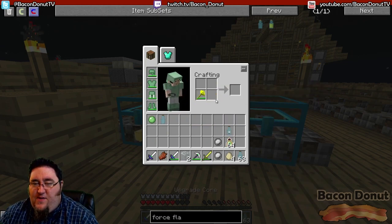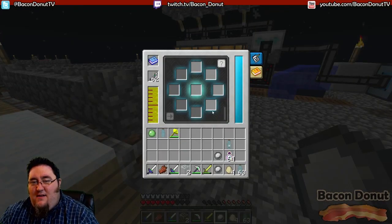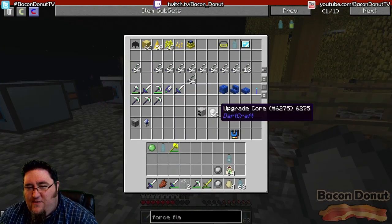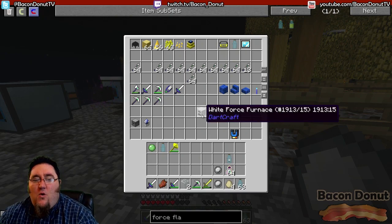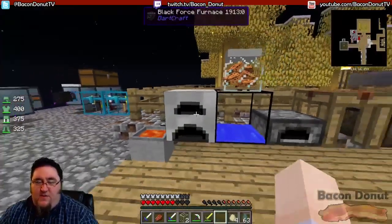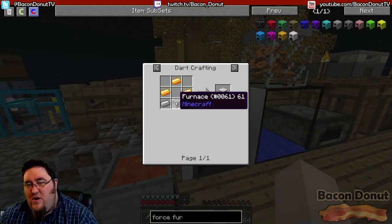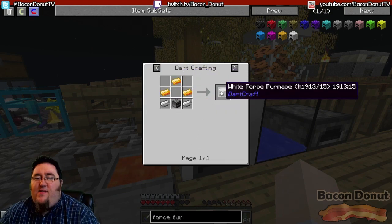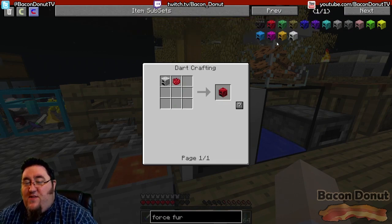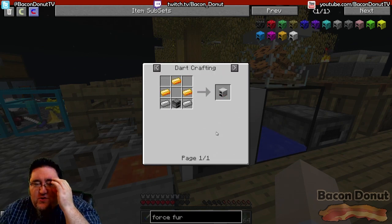Let's go ahead and complete the craft — boom, that gets us some upgrade cores. You enchant them and put effects on them, but what do you do with them? Well, dartcraft has its own furnace. The recipe for the force furnace is pretty simple: a traditional furnace, two pieces of iron, and three force ingots makes a force furnace. With any of these you can craft it with a piece of dye to color it — it accepts any standard Minecraft colors. By default it's white; used to be yellow in previous versions.